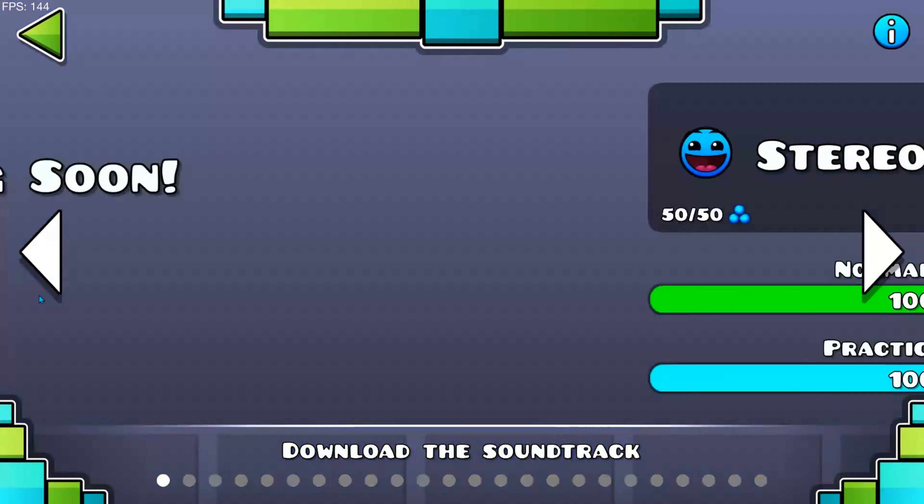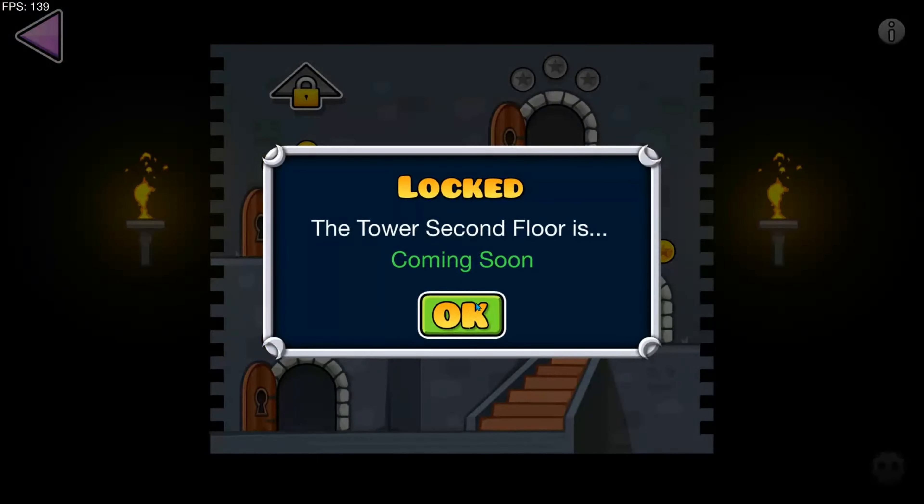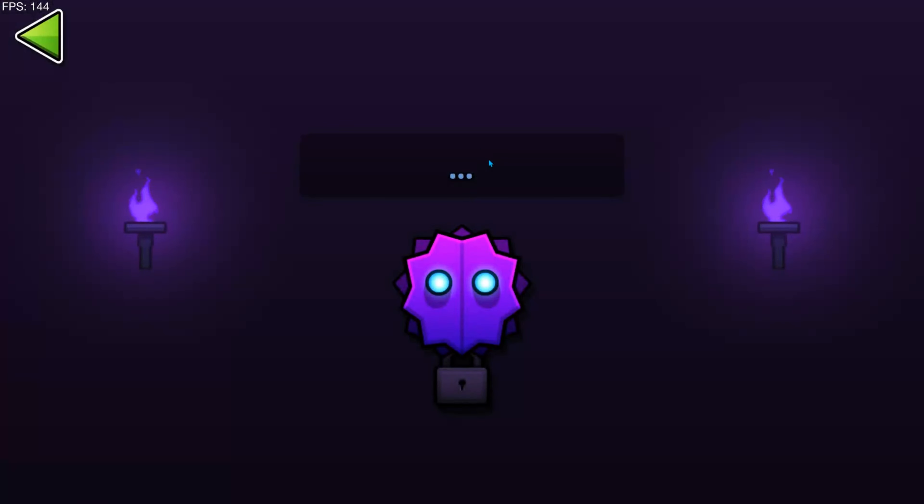If you go to the tower, there's something new. You click right here — the second floor is not here, but this guy is here. You click them and oh my gosh, it's a new vault! The cool thing about this vault is you can't data mine it because it's on RobTop's server, which is called server side.